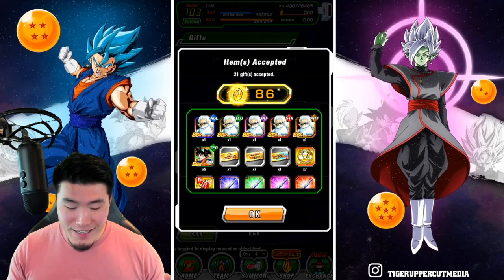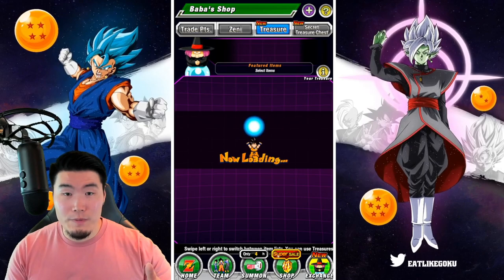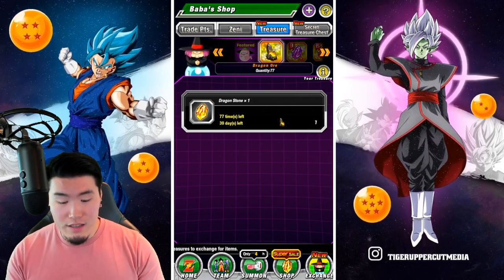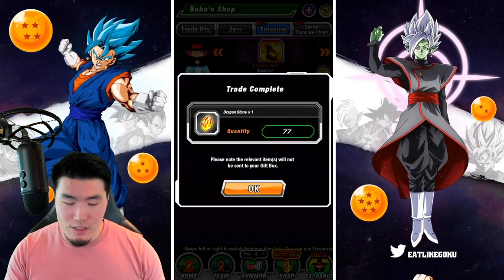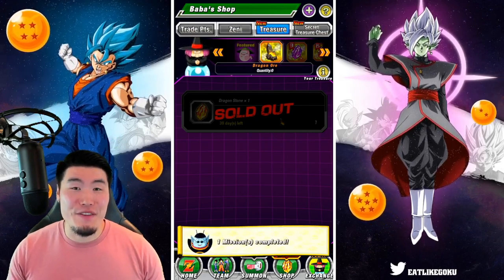There we go, a nice 86 stones. And then we're going to pop over to the Baba Shop as well to exchange our ores. We can go over to this section right here and then just get your 77 stones. So right there I just got like 150 stones.